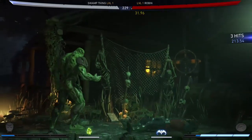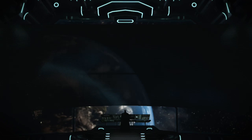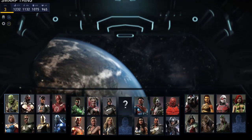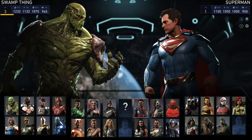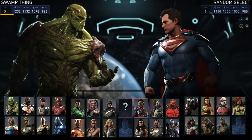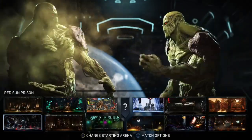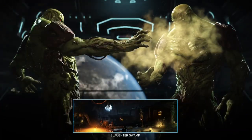Now, if you don't have a second controller, the next alternative is to pick a single player fight versus an AI on very easy difficulty. You want to choose Swamp Thing as the AI too, because he is much slower with his attacks so you won't get hit as much. Sometimes you will get hit, but it's not likely.